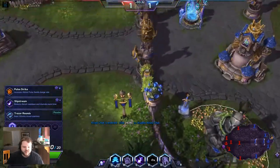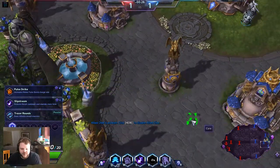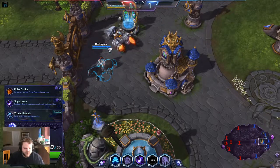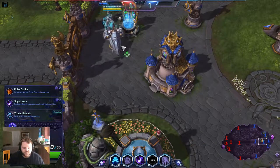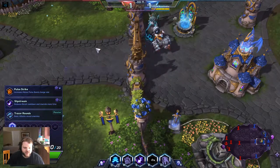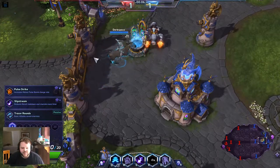Okay guys, we find ourselves on Garden of Terror today — this is a pretty fun map. I'm going to take mid lane. Looks like we got Nova on the team, so that's cool. Our team is Tracer, Malfurion, Nova, Rexxar, and Sylvanas. The enemy team is Lunara, Malfurion, Jaina, Johanna, and Kael'thas. I like that matchup because they have a bunch of skillshot heroes, and you guys will see it's very hard to land a skillshot on Tracer.